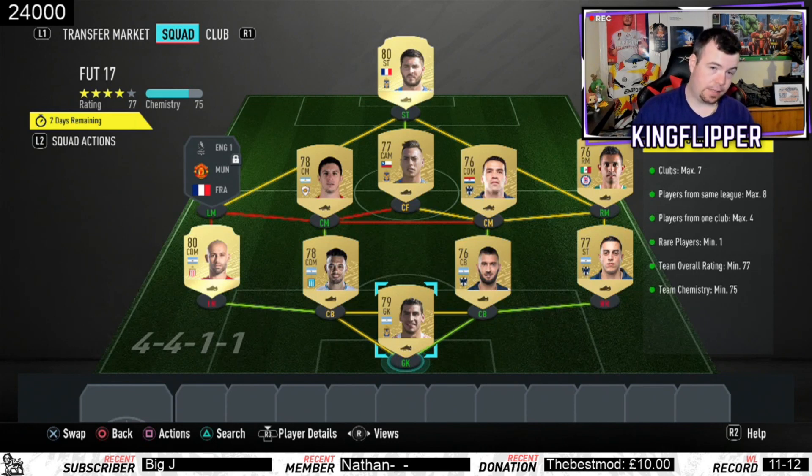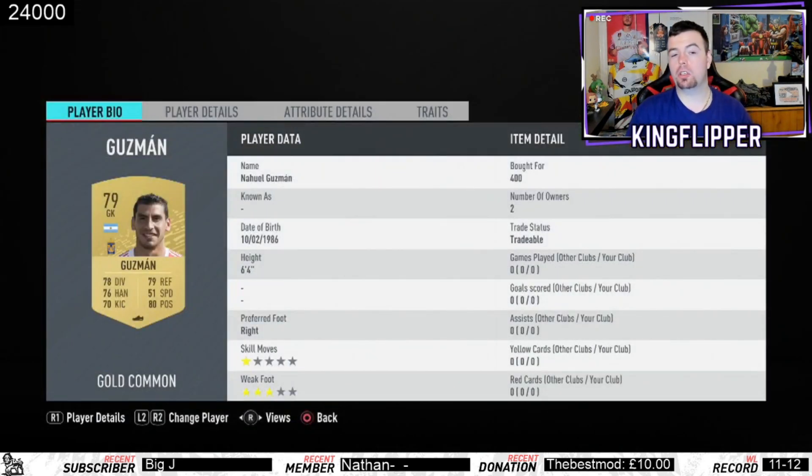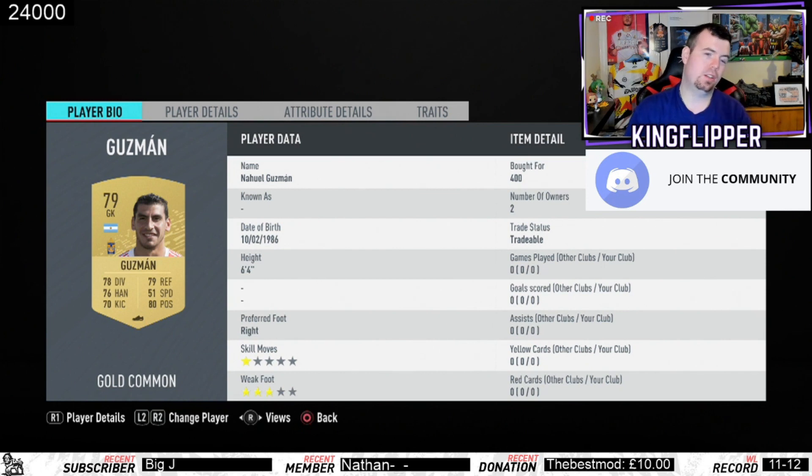Team chemistry is 75 — we're bang on 75, no position changes or loyalty, just a few strong links. Guzman: you don't have to go Guzman for this, but he's a 79-rated keeper from the Mexican league which is really handy. You could have gone for an Argentinian league goalkeeper, but the 80-rated ones are going for like five to six hundred coins.